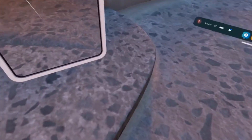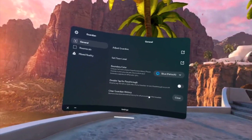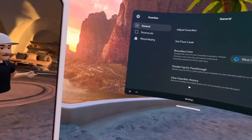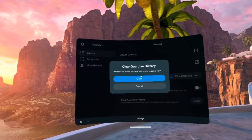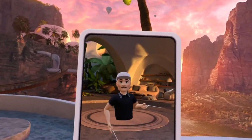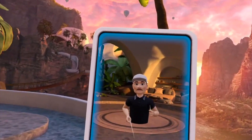Once I'm in my settings, I noticed that I was glitching inside the guardian. So I thought, let's click on Guardian. Now I move around and change my guardian every now and then, so I ended up clicking Clear Guardian. Once you hit clear, you're going to want to click clear again. And immediately it's going to make you draw a new guardian — it's going to forget every guardian that you've ever made.